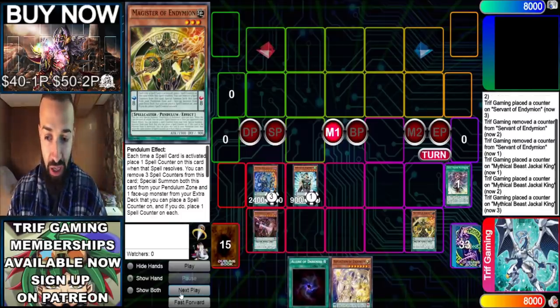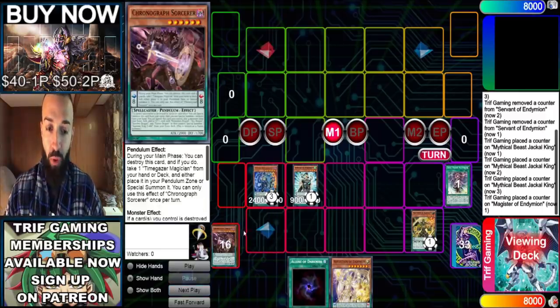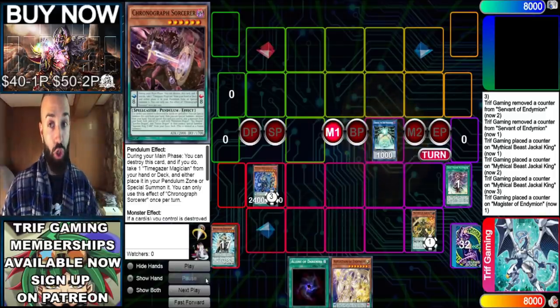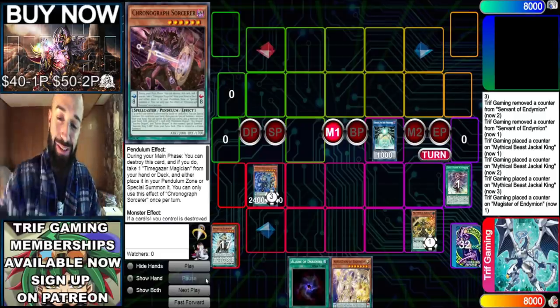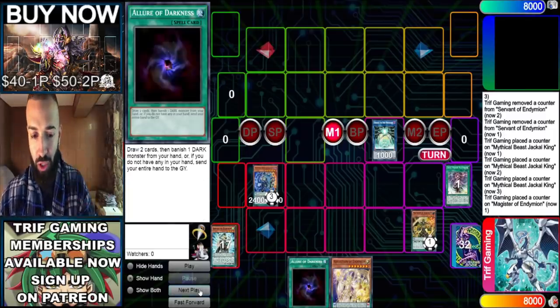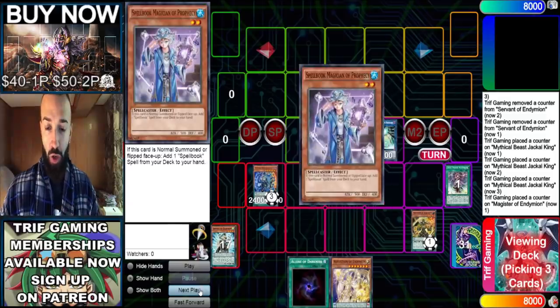As you're seeing here, we're doing things in the correct chronological order. We're going Chronograph here, then Time Gazer — we want to get Crowley out. A lot of you don't utilize Crowley as you should; a lot of you wouldn't have seen that Chronograph play. You have to do it in the right chronological order to ensure you get the most negates out of every single hand.